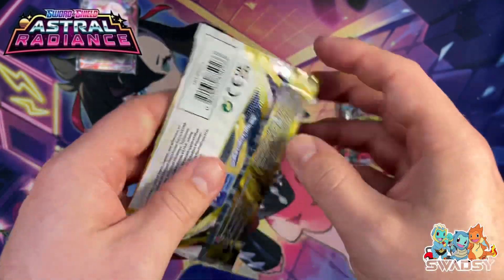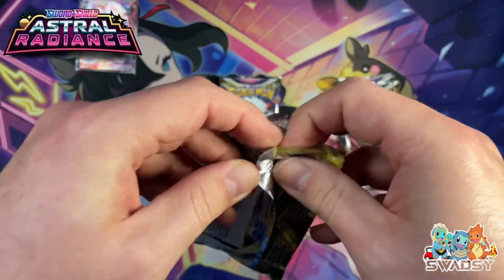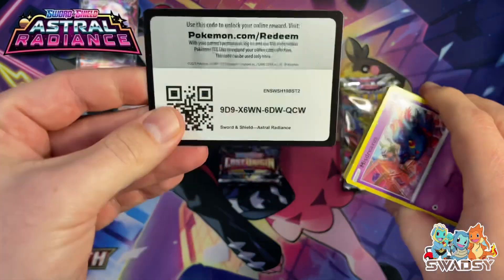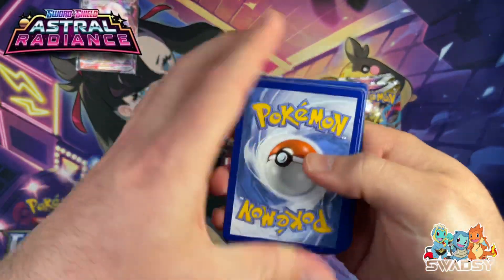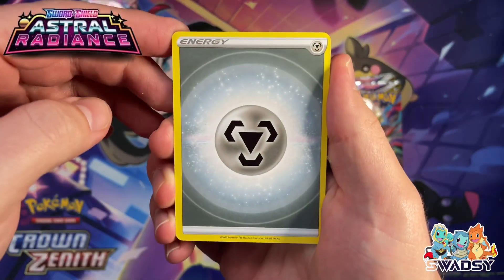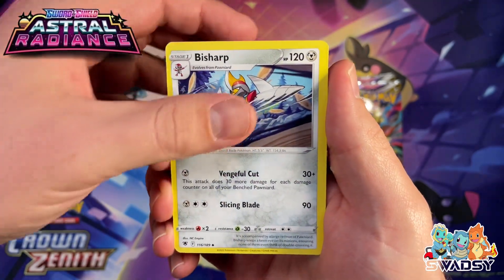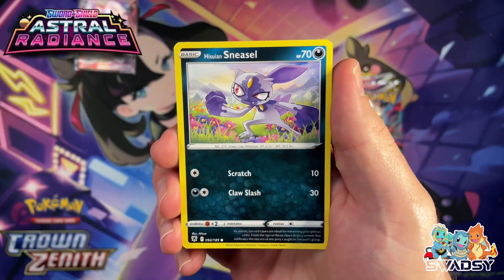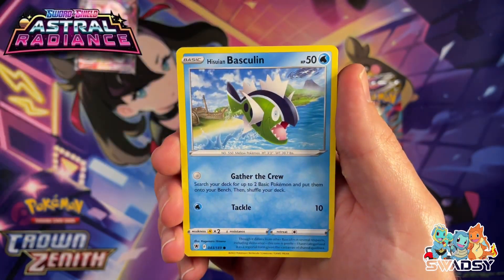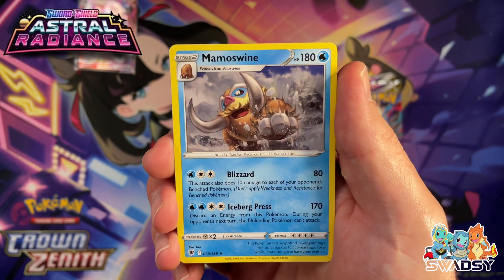Last pack for box number one — can we get a little bit of last pack magic with Astral Radiance? We are chasing a Machamp Alt Art, that would be pretty sick. We do also have Trainer Galleries in this set. Steel Type, Sweet Sweet Honey, Cricketune, Bisharp, Misdrevious, Bishu and Sneasel, Barberach, Scyther, Basculent, Deancey Reverse Holo, and a Mamasu Non-Holo Rare.